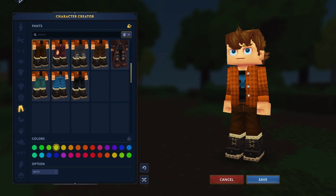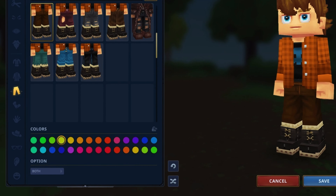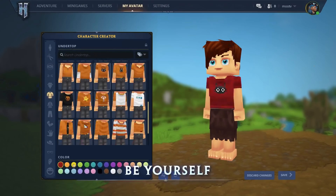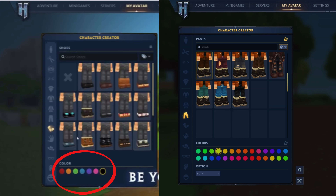As for the clothes, according to what was shown in the last update on customization, it seems that we will even be able to change the color of each piece of the look you choose. From the first image we have of the clothes to the last one released, it seems that there was a sophistication in the way of choosing clothes colors. Shirts can be worn under jackets.